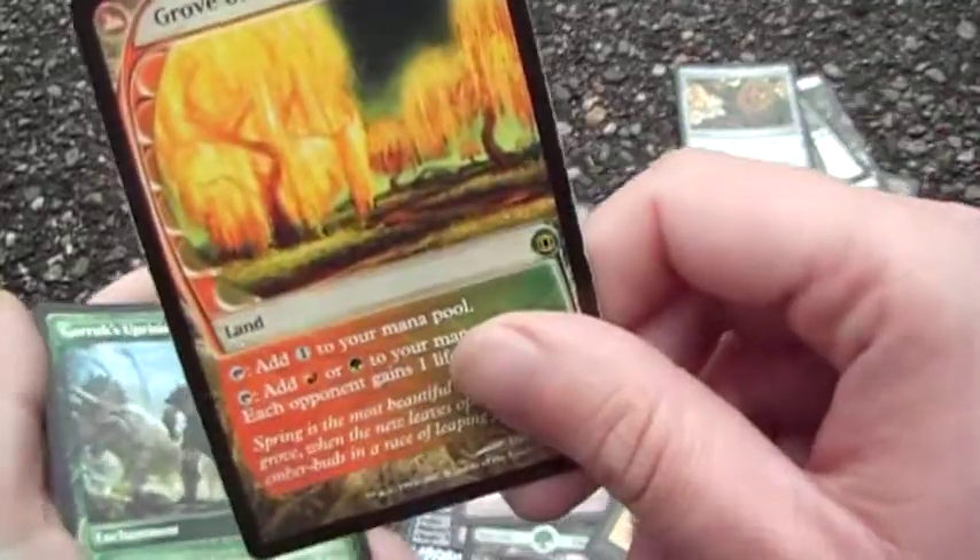This is the filter land — this is the one I was thinking of. And yes, it's not in foil because I'm poor.